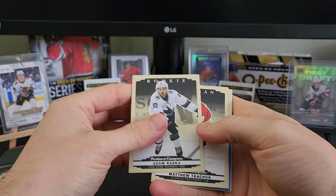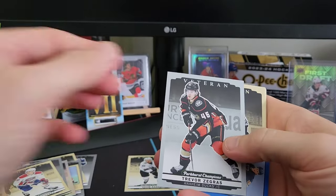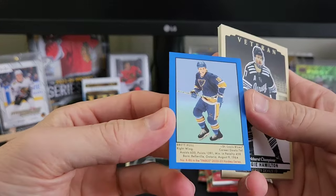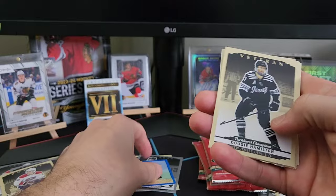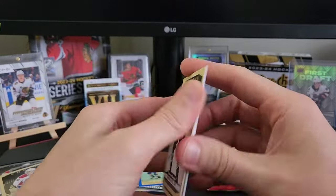Got an Adam Raska rookie, Matthew Kachuk vet, silver vet of Zegris. Hey, there's a decent legend — a Brett Hall, not numbered but it's blue, that's a nice pull. We also got Dougie Hamilton, Pajot, Pearson, and Horvat.